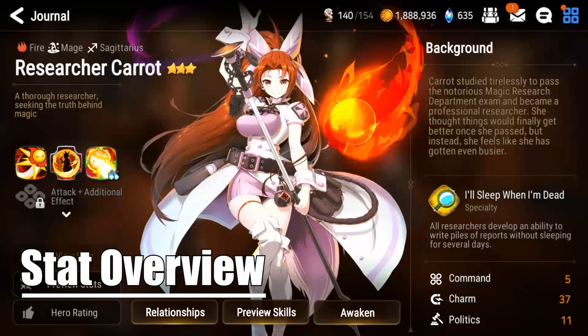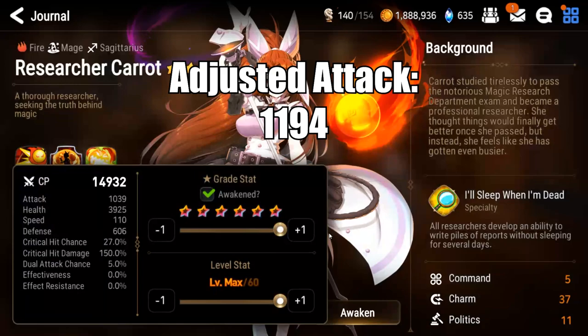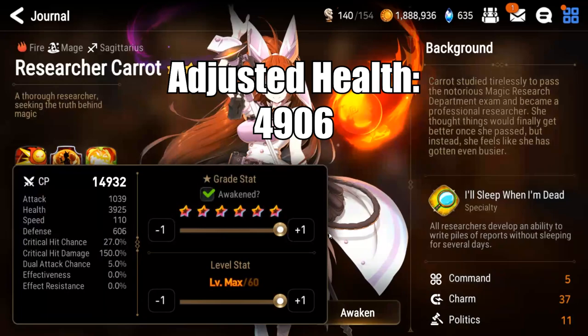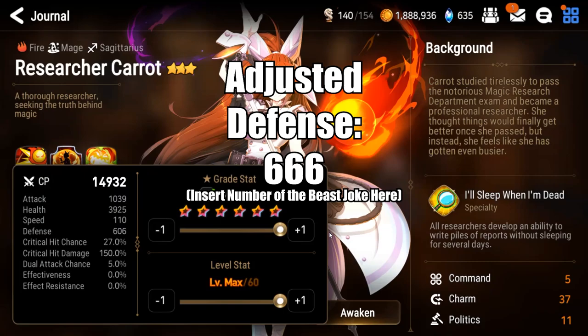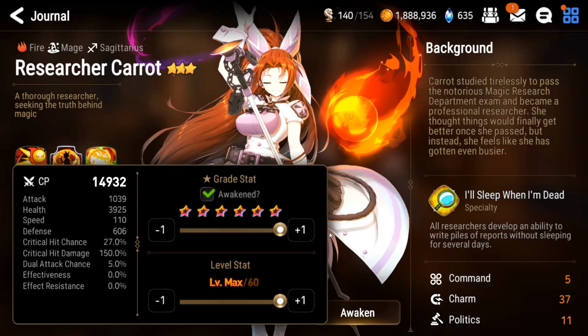Researcher Carrot is a fire mage of the Sagittarius Zodiac type. Because of her skill tree and specialty change nature, she shares no stat lines with any other characters in Epic 7. Her stats include 1,039 attack (adjusted to 1,194 with the rune), 4,906 base health, 110 speed, 666 defense (adjusted), 27% critical hit chance, 150 critical hit damage, 5% dual attack chance, 0% effectiveness, and 0% effect resistance.